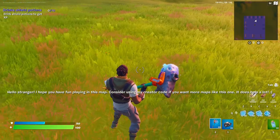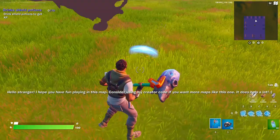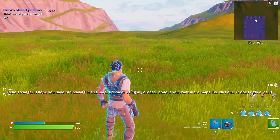Use another proximity mine, then drink your shield potions. You'll see in the top left that your shield potions quest counter goes up each time you do this.